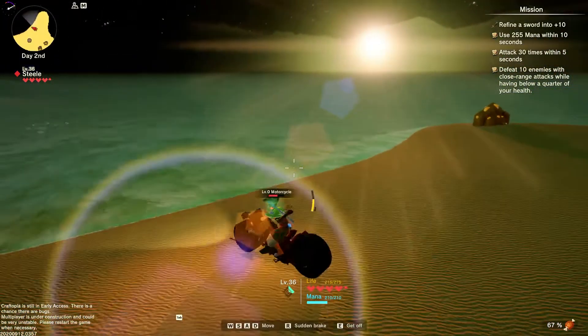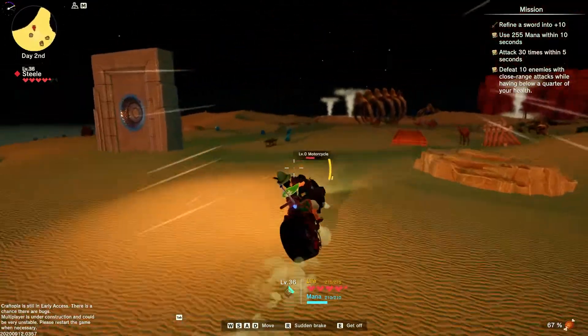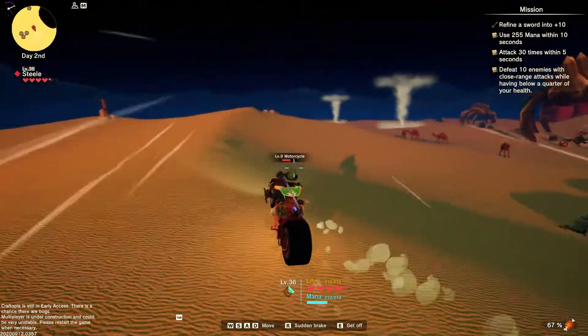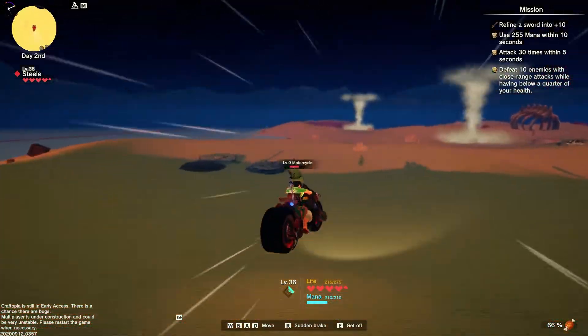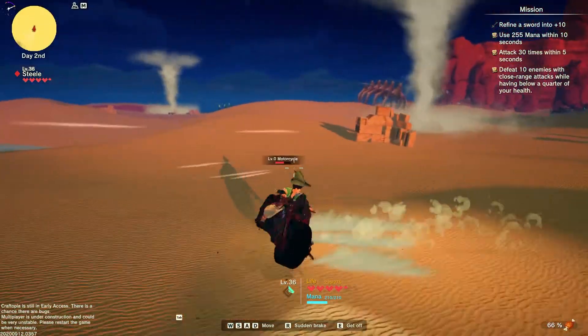The motorcycle, on the other hand, isn't able to go over water or jump, but it is able to turn extremely well and move quickly without using stamina. The turning and speed of the motorcycle make it extremely fun to use, but you can't do any ramping because you can't travel on platforms that you've built.